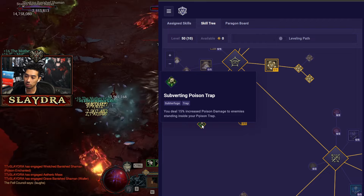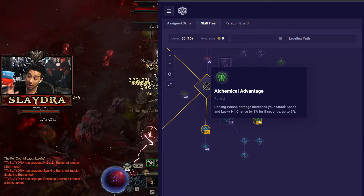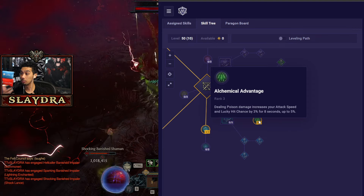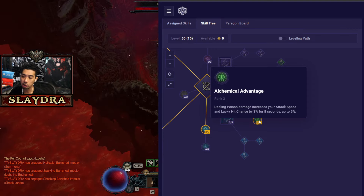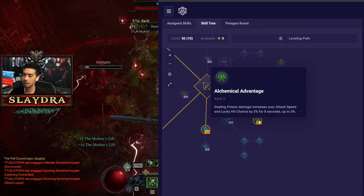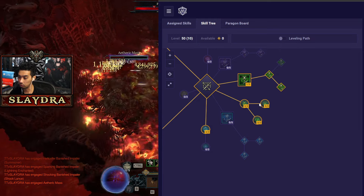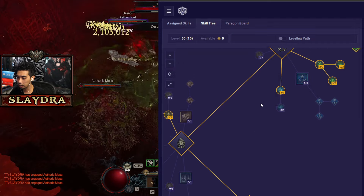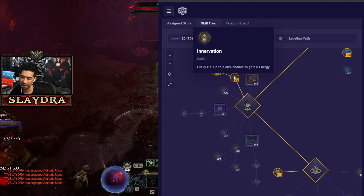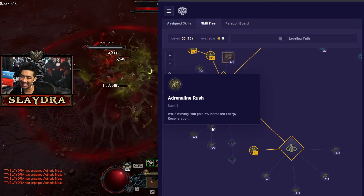We run Poison Trap and take all the poison nodes. The most important thing to get on your amulet is Alchemic Advantage — it gives you lucky hit chance and attack speed. This attack speed is in category two, so it can break the category-one cap of 100%, which is how you reach 200 attack speed. You need around seven ranks to get there. On top of that, Accelerating gives another 50 attack speed. Frigid Finesse is standard on every Rogue build.